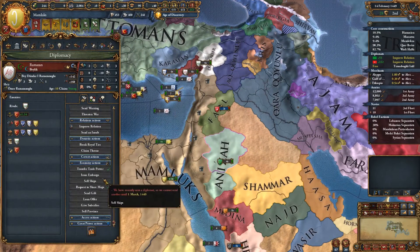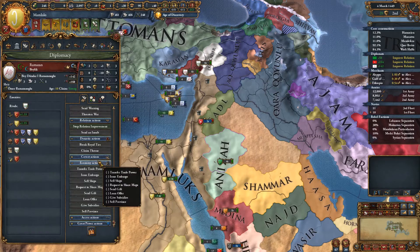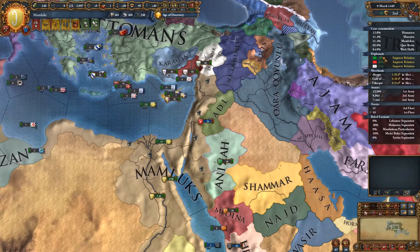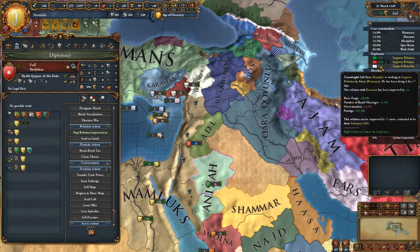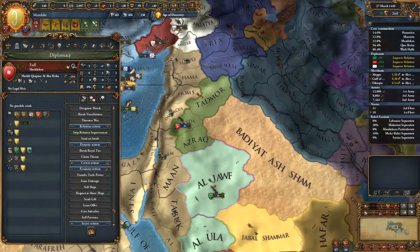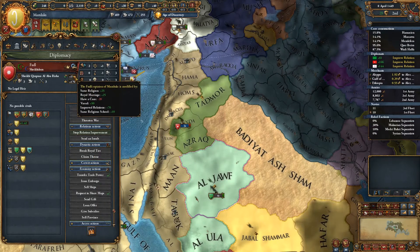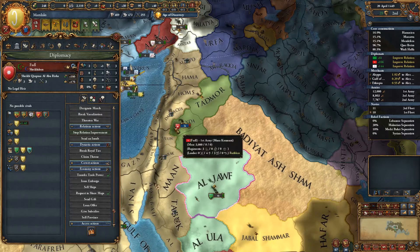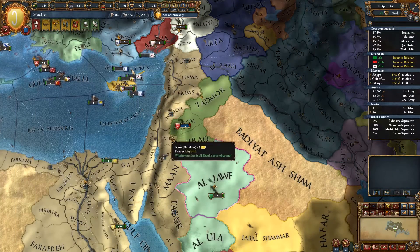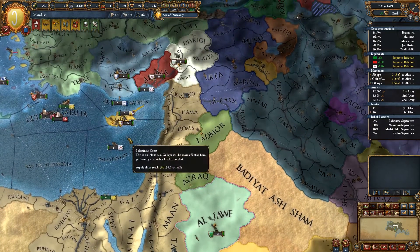We need to get this guy sorted so we can potentially do something with him — we want to improve relations but have to wait until the 1st of March. We're also trying to improve relations with Faddle because we actually want to vassalize them. They apparently have one of our cores. Improved relations is only at 76. They're actually drilling there, which is quite cool. We might get it up to 190, but we'll probably have to do something else to really get them on board.